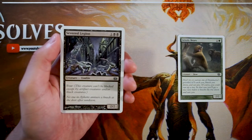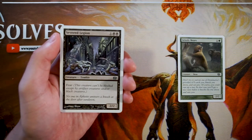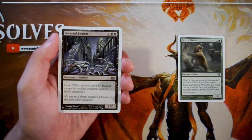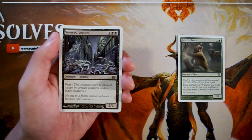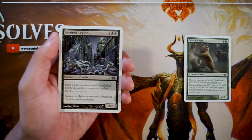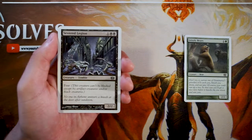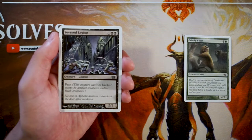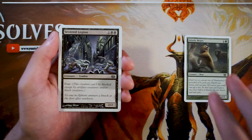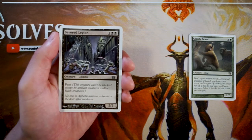Severed Legion is a 2/2 for one and two black. It has fear, so it can't be blocked except by artifact creatures or black creatures — making it an evasive 2/2 for three. Artifact creatures probably won't be very prominent, and sometimes this could just be an unblockable 2/2 for three. I like it above Grizzly Bears — a little more difficult to cast but definitely worth it.